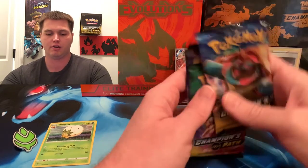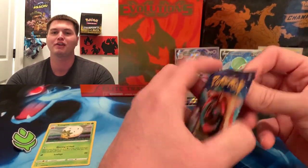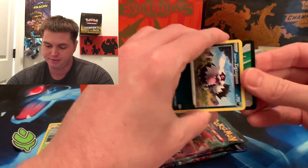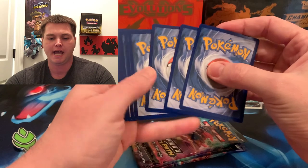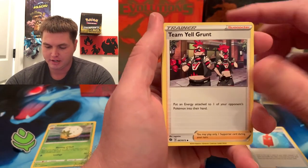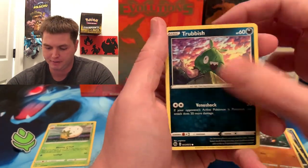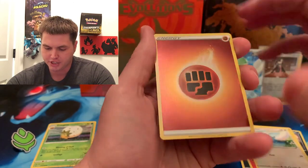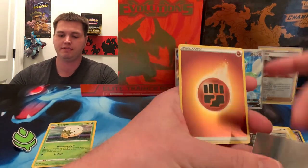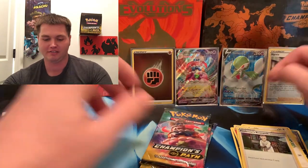Champions Path, last four packs of the day. That first box was epic! There's your code for the day — I haven't entered any codes into my computer so I'm giving them all away because I don't really have time for that. It's only fun when I do it with my nephew, so I'm not gonna just put in codes for myself unless I film it. We got Volpix, Swablu, Energy Reverse — that is gorgeous — and a Professor's Research, so this is a hit for me.